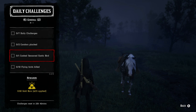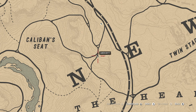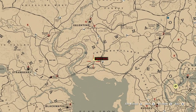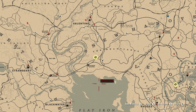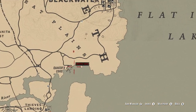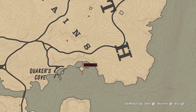For cooked, seasoned exotic bird meat, two things are required: number one, have a seasoning — thyme, oregano, or mint are the most common herbs found anywhere. All three can be found right around Valentine, and a lot of mint can be found in the Dakota River area. Head to Quaker's Cove where you'll find pelicans during the day, and that's where you'll get your exotic bird game meat.